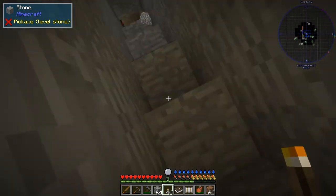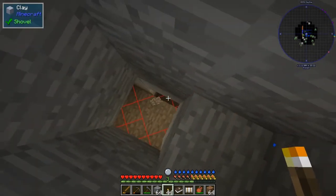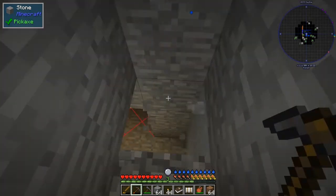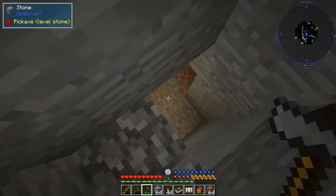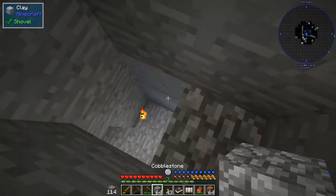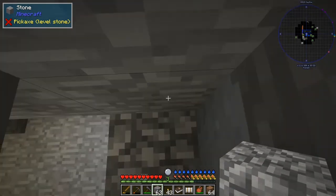We'll put the torch here and it should light up the whole of these steps so we don't get any mobs spawning in them. Another cave — there's quite a lot of caves down here. Let me see if I can put the torch down here. I'm not sure if there are any mobs around here — we're about nine meters in this direction.